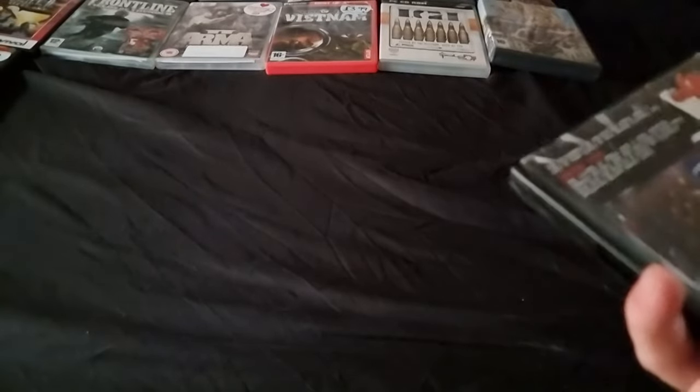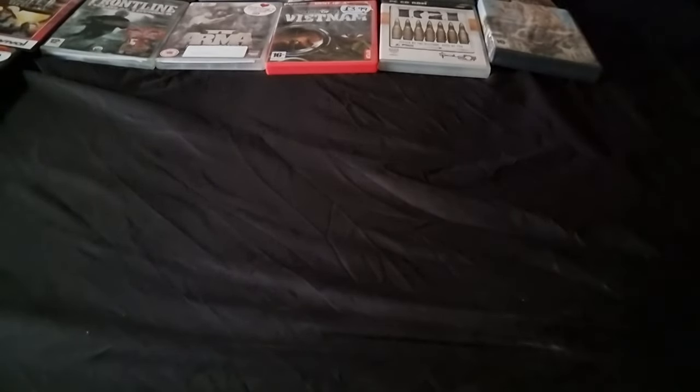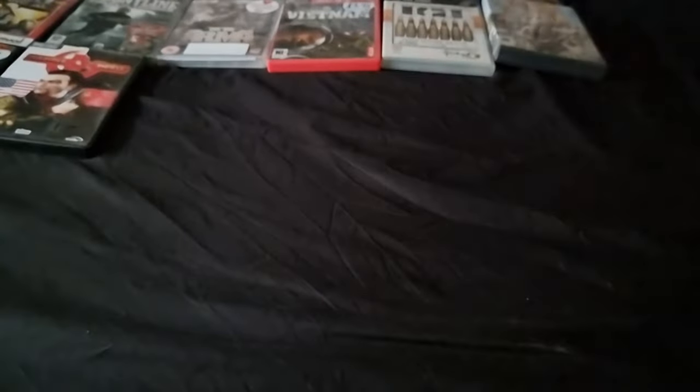Hammer and Sickle - the assignment of preventing World War 3 lies in your hands. The victors of World War 2 have occupied German sectors and the Cold War is inevitable. Slip into the role of a Soviet spy cleverly operating behind enemy lines. No key - no key! Jesus, that's a big manual. It doesn't say activation key, so the disc should work.